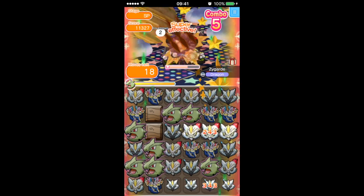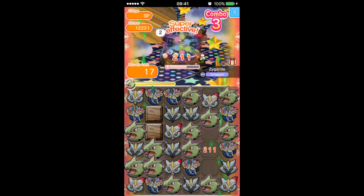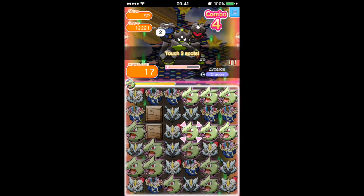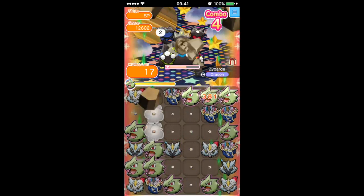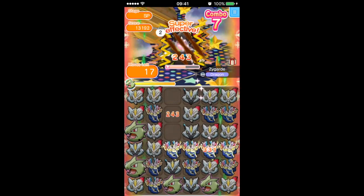Apart from that, the main thing to do is keep making matches. At this stage the disruptions don't really show up too much, but when they do, there'll be some Yveltal in there and some Zygarde in there.